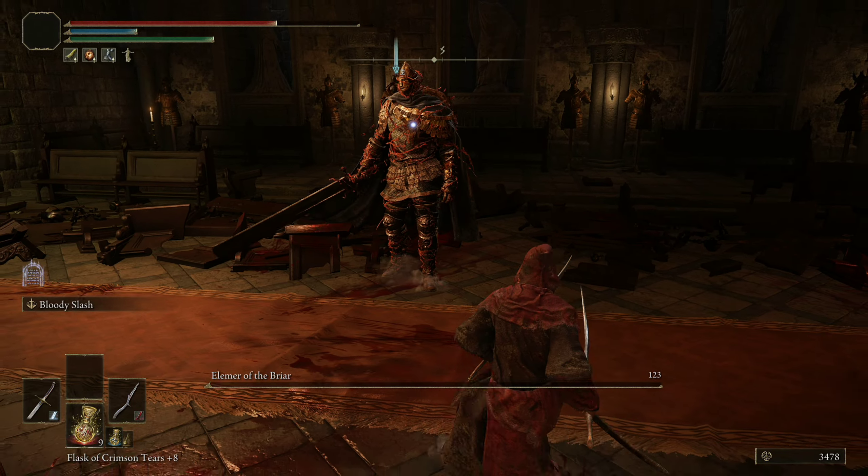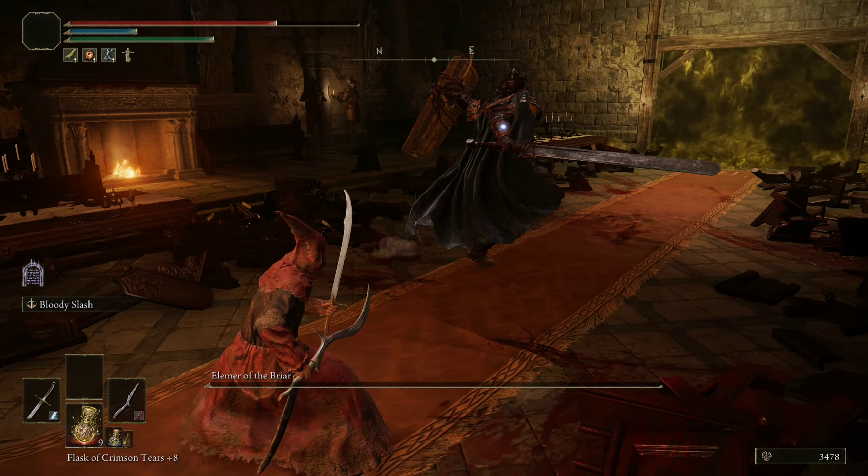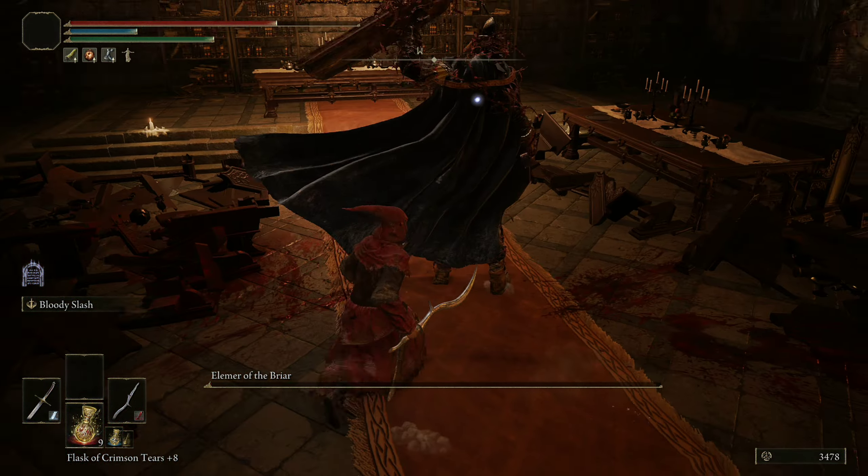Outside of that, you basically just want to wait until his combos are finished. Stay close range so his sword doesn't hit you. I'm just going to leave him at 1 HP here for a moment so you can watch his moveset a little bit.